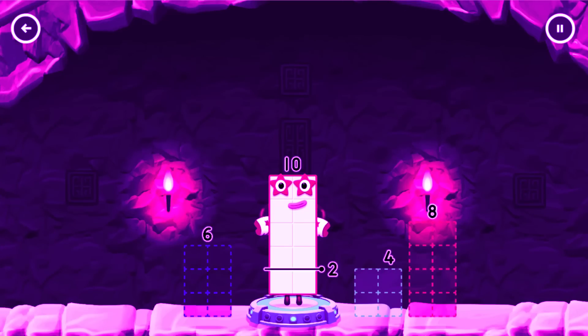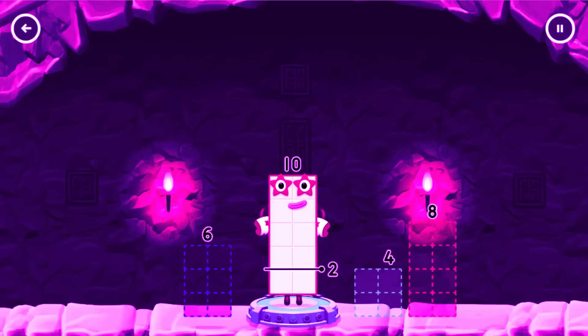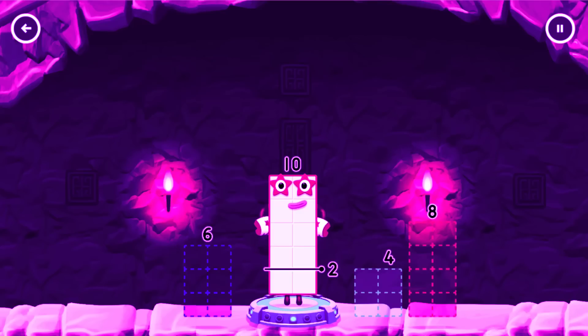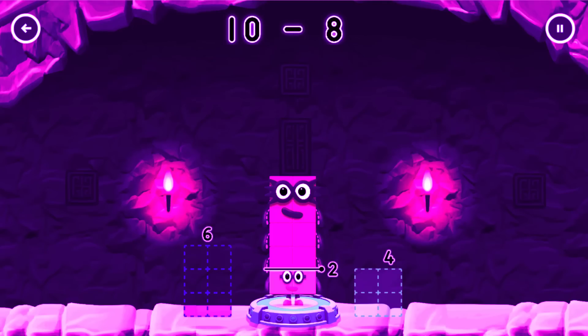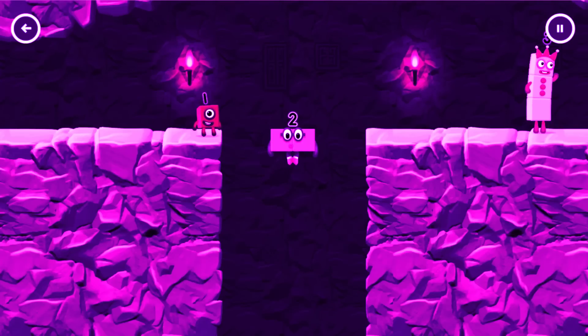Take number blocks away from 10 to leave 2. 6, 4 — that doesn't seem right! Keep trying! 4... 8... Have another go! 6 — that's right! 10 minus 8 equals 2. Yes!